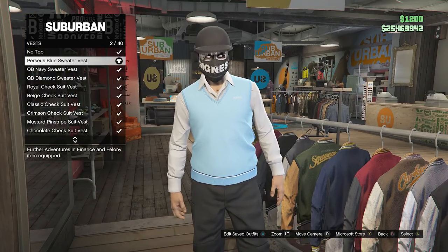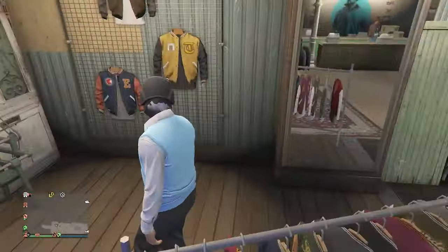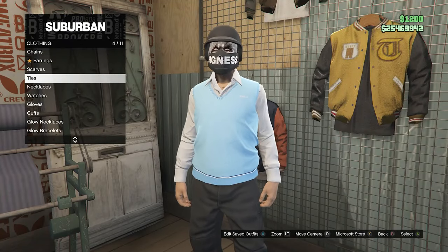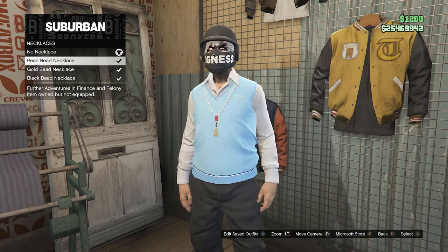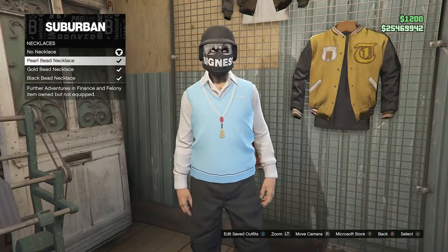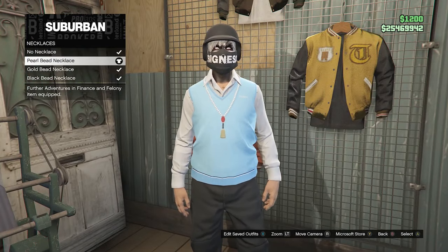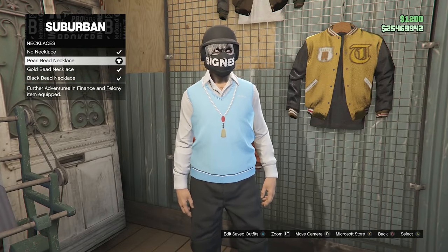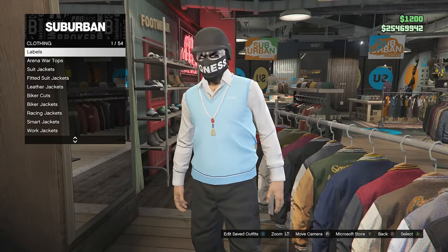After you do equip the Perseus blue sweater vest, go ahead and back out of your tops, walk back over to your accessories, go to necklaces which is on slot five, and you can equip any bead necklace that you want. I'm going to equip the white bead necklace, or the pearl bead necklace, just because it goes better with the charcoal t-shirt. Once you equip any necklace you want, go ahead and back out of your accessories and walk back over to your tops.